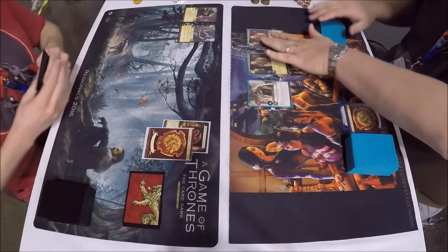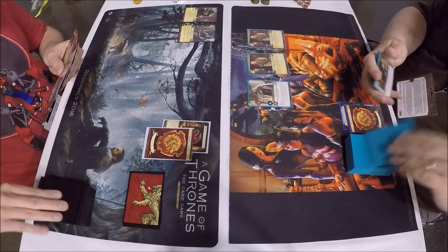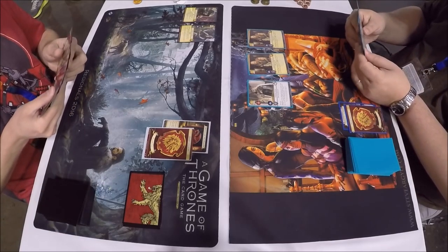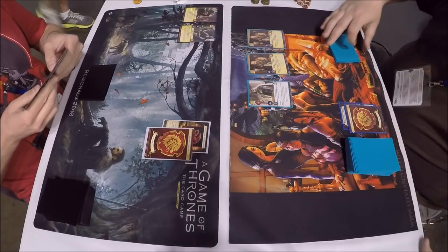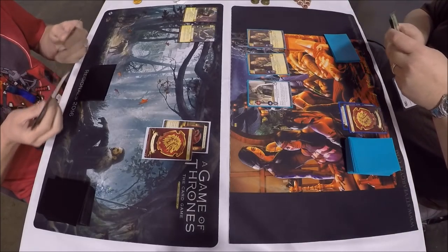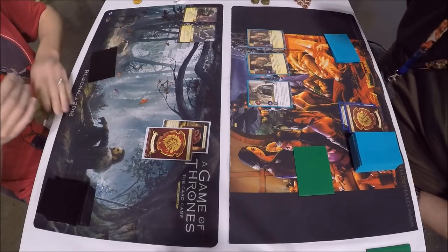On the left we have Dustin, playing Lannister Dragon. On the right we have John, playing Lannister Wolf. The setup for the Lannister Dragon: he's got a Tickler and a Ser Ilyn Payne, eight gold, two cards spent. On the right we have fast Eddie — Eddard Stark — who gains power and throws power to another player participating in the challenge with him as a reaction, plus two Lannister merchants to reduce the cost of the next Lannister characters played.